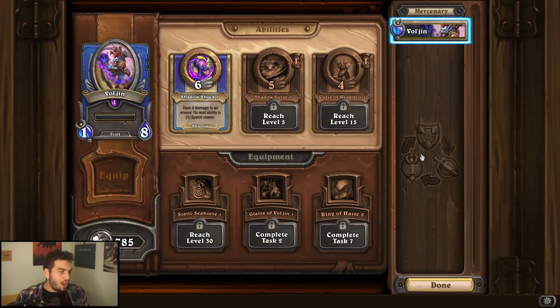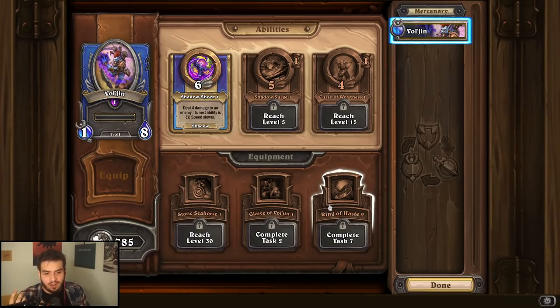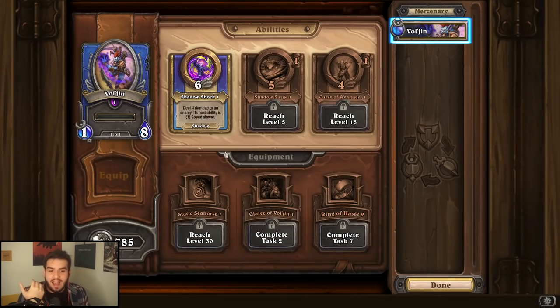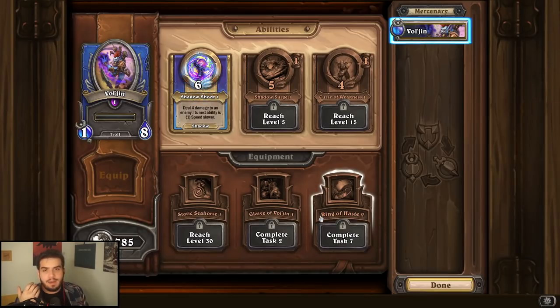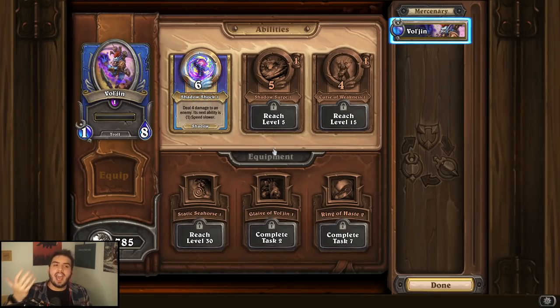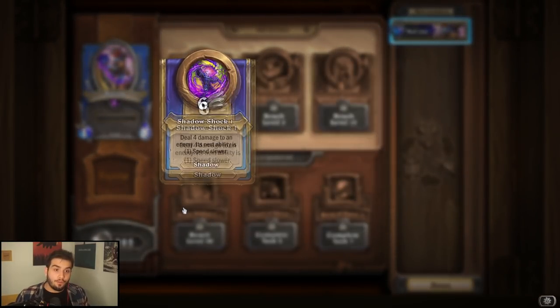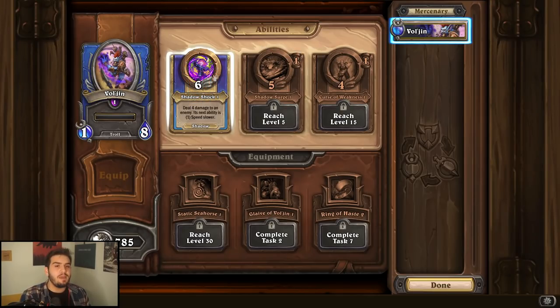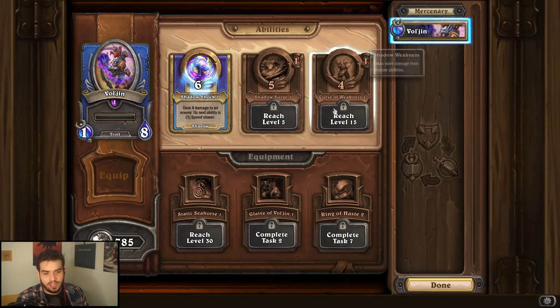Vol'jin — I have not leveled Vol'jin yet, and I still can't believe it because Vol'jin is one of the best characters in the game by far. For equipment, you just want the Ring of Haste. Making your Shadow abilities faster is so incredibly strong, and the more you upgrade it, the faster he gets. Static Seahorse is okay and Glaive of Vol'jin is fine, but just making your abilities faster is so strong. For his actual abilities, Shadow Shock is definitely the one you probably want to go for first, but I can make a case for Curse of Weakness because it's a Shadow Weakness that also brings AoE, which is insanely strong in both PvE and PvP. But generally speaking, go for Shadow Shock, with Curse of Weakness to follow up.